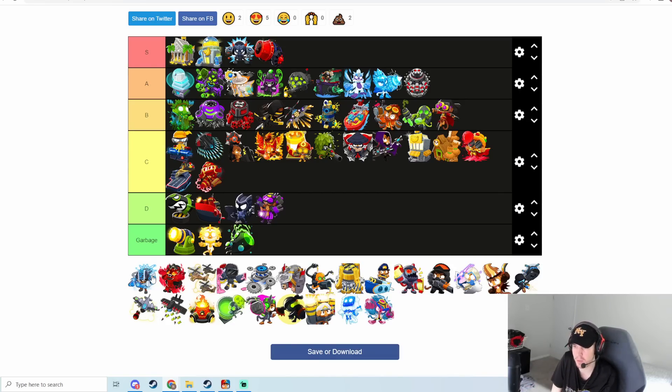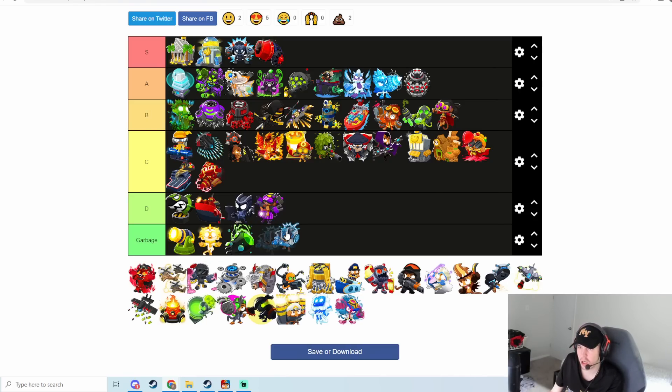Ultra Boost used to be in garbage category but they did buff it quite a bit recently — they made it less expensive and made the time to get all the stacks you need a lot faster. I haven't tested it out too much so I don't know it greatly, but before it was definitely garbage and now it's probably C tier.